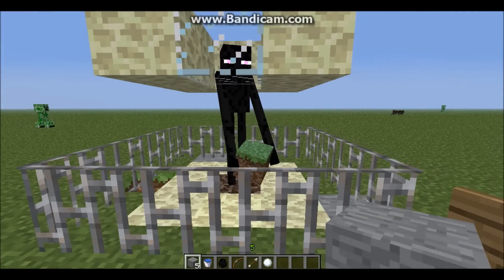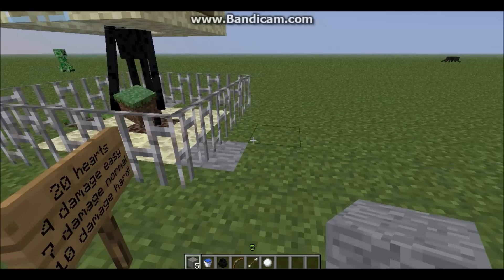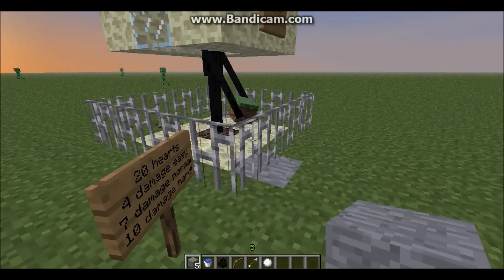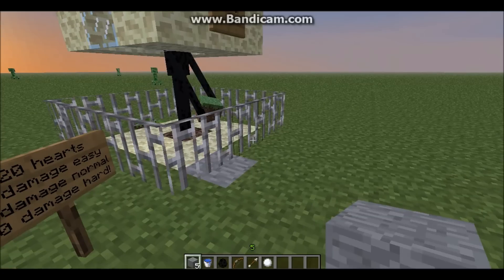Maybe tell you something you probably didn't know about him. First of all, what he can do: he has 20 hearts of health, and when on Easy he can inflict 4 hearts of damage, on Normal 7 hearts, and on Hard 10 hearts — which means he can kill you in one hit if you're on Hard.